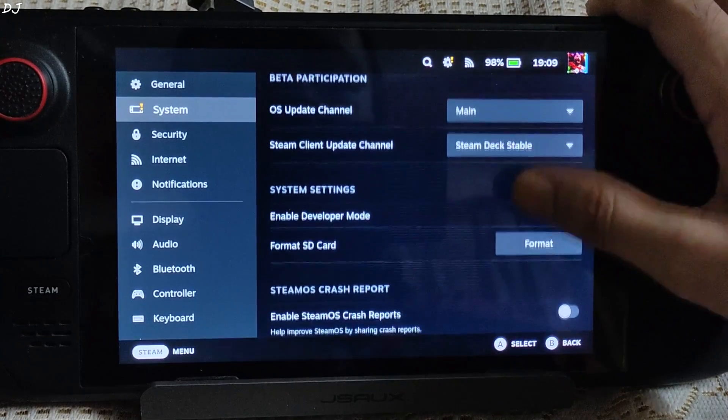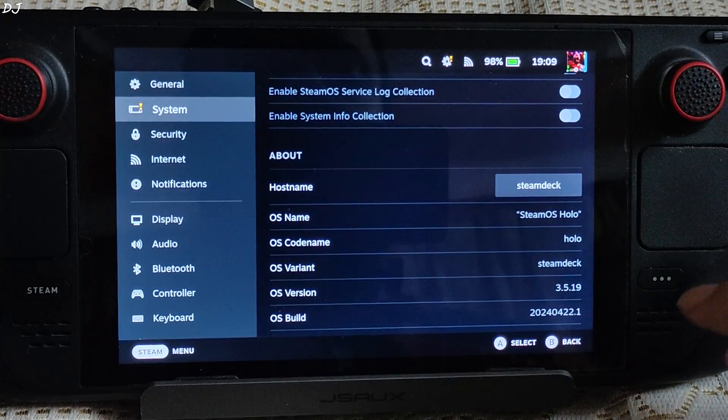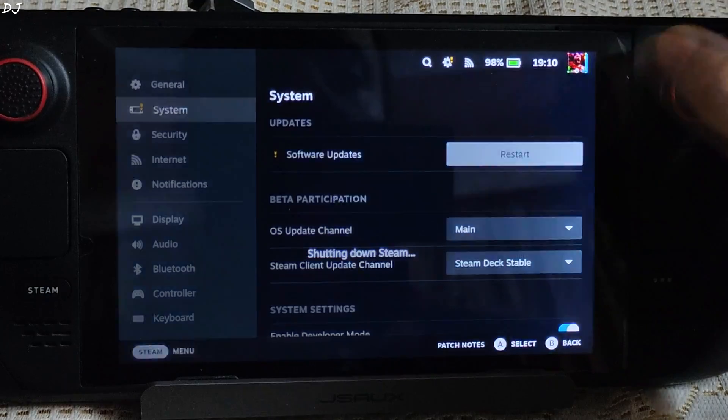Before applying the update, I'll just show you my current BIOS version. My Deck is running on stable SteamOS version 3.5.90, and the BIOS version is F7A 0121. Now restart.